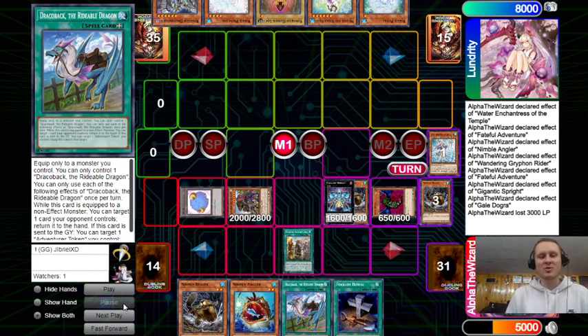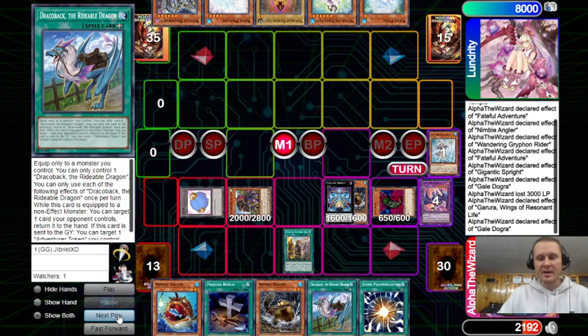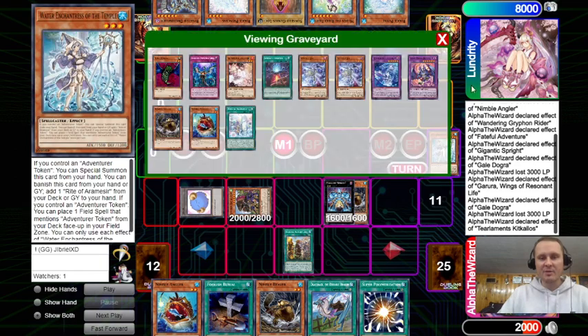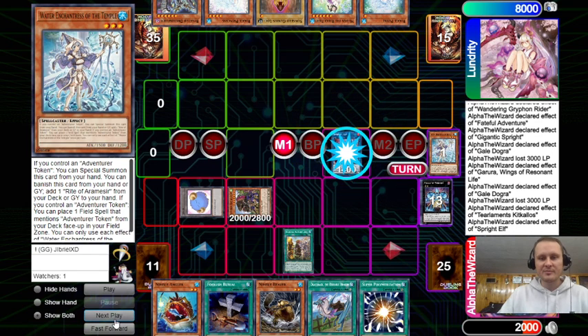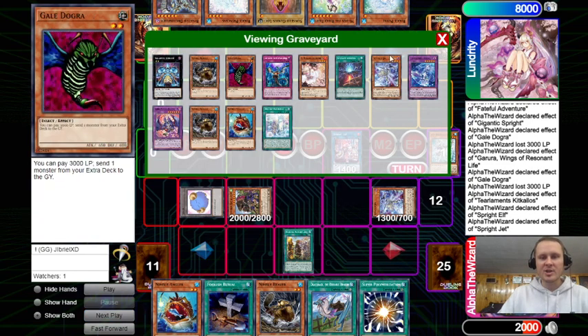I was trying this when I first picked up Sprite Adventure for the new ban list. The combo actually worked really well — I won a case turning with it, it was pretty cool. We dump Garura to draw a card, then pay 3k again, dump Kakalos. Kakalos mills 3, and honestly there are so many good mills we can hit with that.